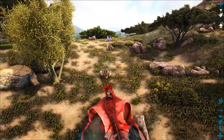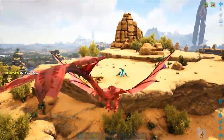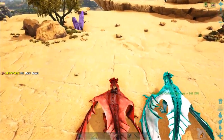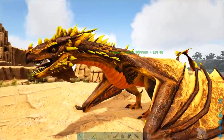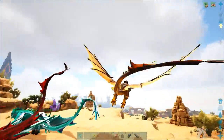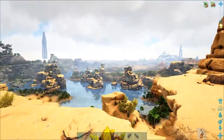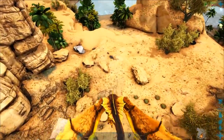I haven't noticed any other abilities the Blood Crystal Wyvern has, but if you have, let me know in the comments below. Let's park this one and take the final one out — the Ember Crystal Wyvern. This one has the ability you've probably used before, as the Ember Wyverns breathe fire. It's one of the best damage wyverns.